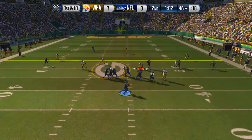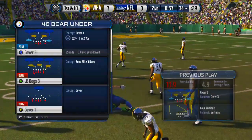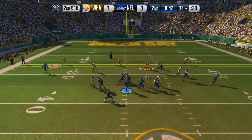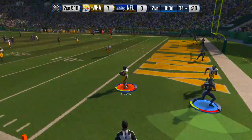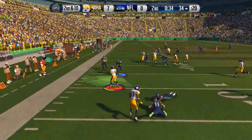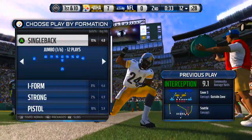He lofts it over my middle linebacker and he's in field goal range. We got to start shutting down my opponent — he cannot keep getting these crazy wild plays to almost work. He's rolling out to the right, tosses it deep — Darrelle Revis bringing it out. Revis getting leveled by a Russell Wilson hit, but we got another interception, let's go!